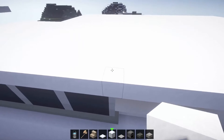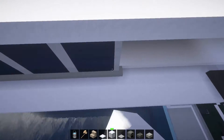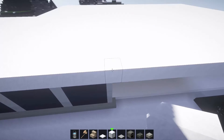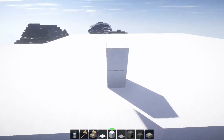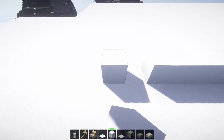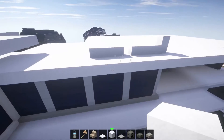Starting off for today's video, you're going to want to come to the last window pane — the light grey stained glass pane at the end here. In line with that, come back one, two, and then on the third block go up like this. You're going to want to come across all the way until you reach the edge of this window right here.